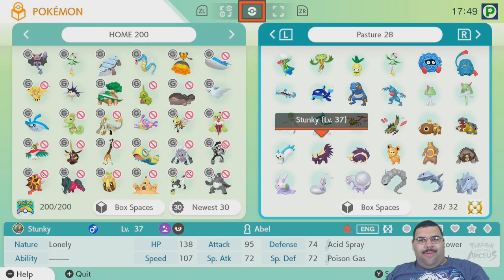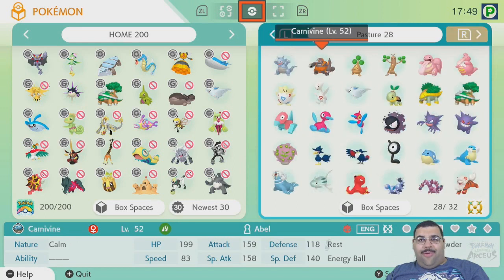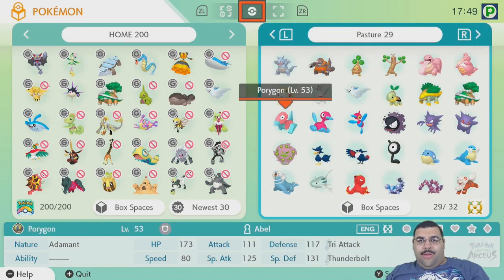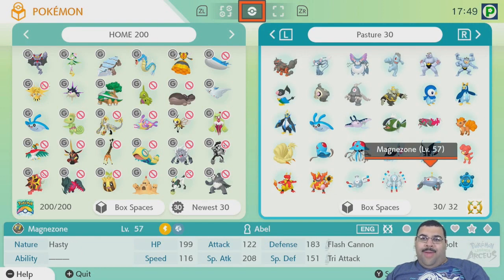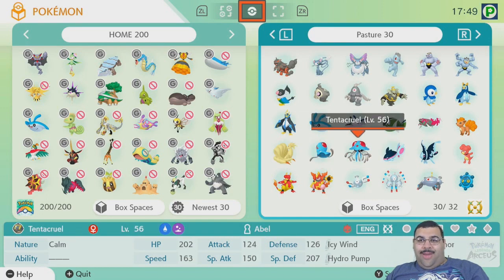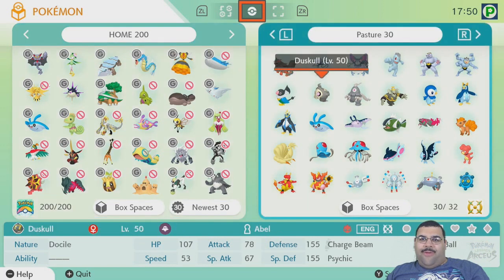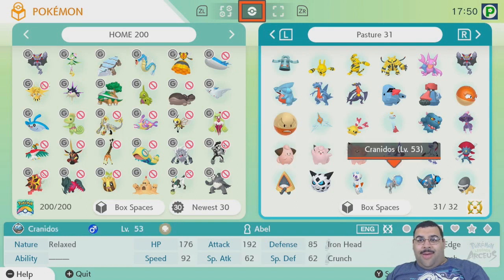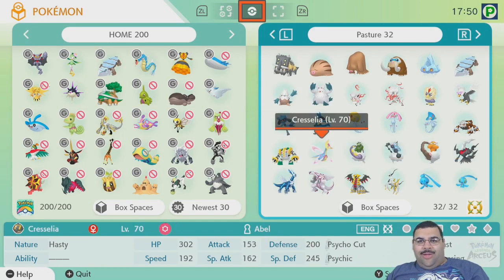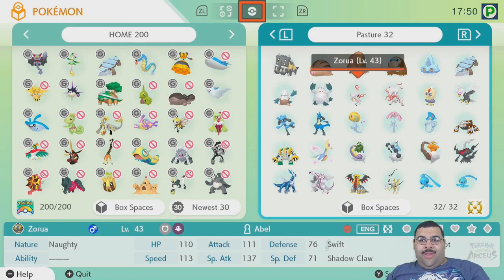I've considered putting the alphas into the main Living Pokedex since they're all still alphas, but I'm not sure I need to since the only difference is that they're bigger. Getting fossil alphas would be a pain. I thought I had a shiny alpha Mantine - I've seen some alpha Mantines but I wonder why I never caught one. Anyway, legendaries can't be alphas, so that's pretty much it for Legends: Arceus.